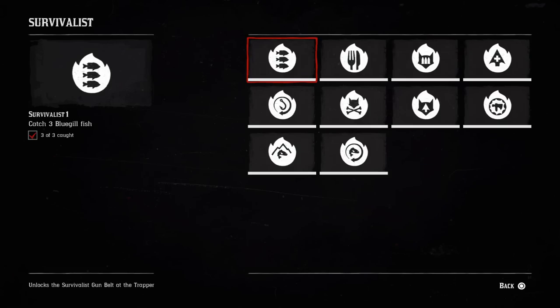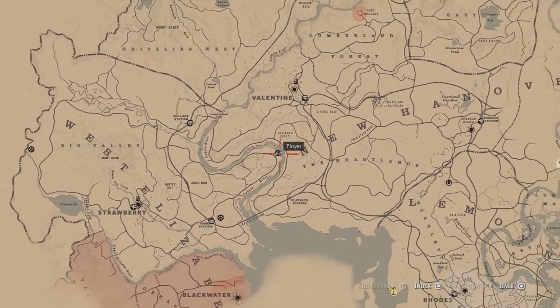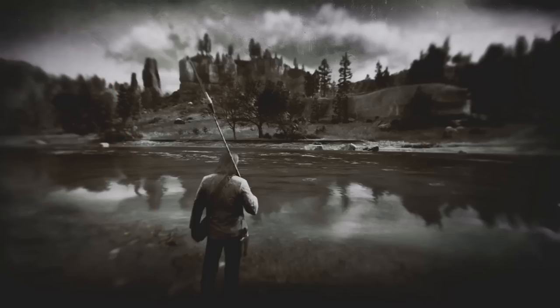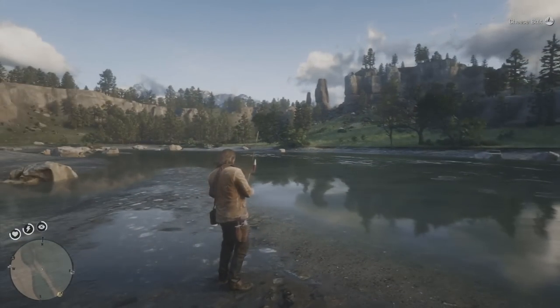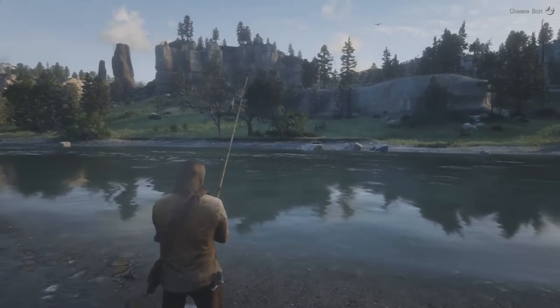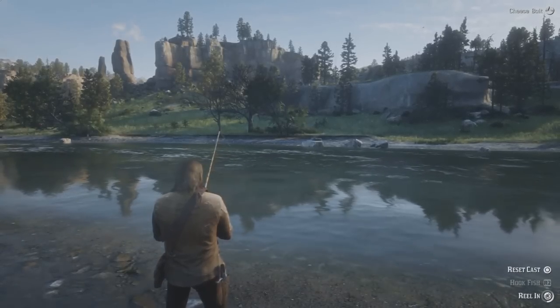Challenge number 1 requires you to catch 3 bluegill fish. The bluegill can be found literally all over the world, but the spot that I personally picked was the one shown here. I found them very consistently and it was very simple to get them. Their favorite bait is cheese, so if you have cheese bait with you, make sure to use that. Although I have seen it happen a few times that with any other bait they are being caught as well.